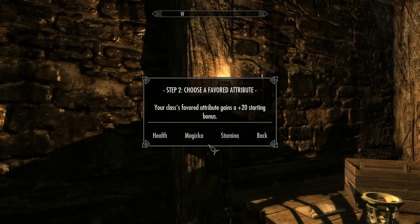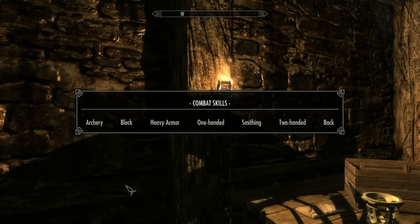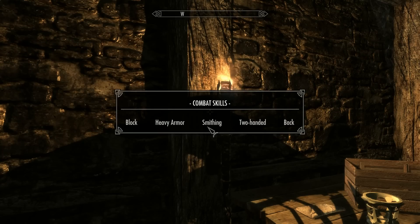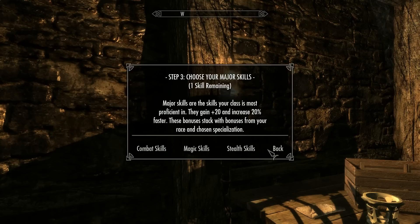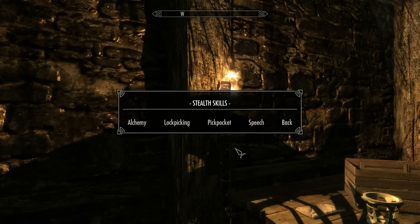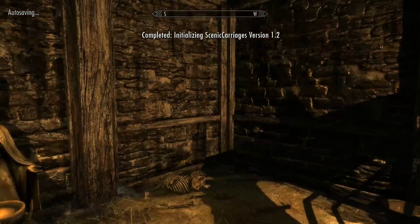My class's favorite attributes — I'll give Stamina, which I'll explain later when I go through the mods. For combat skills I'll pick Archery, One-Handed, and Smithing, which will be useful too. For Stealth I'll get Light Armor and Sneak. I have one skill remaining — I'll go for Alchemy so I can make stuff in the field. And there's my custom class already made.